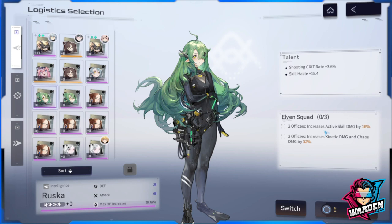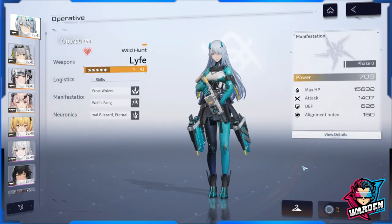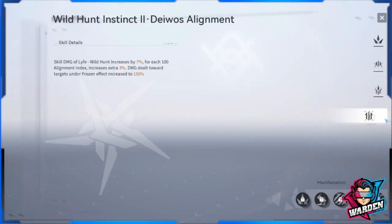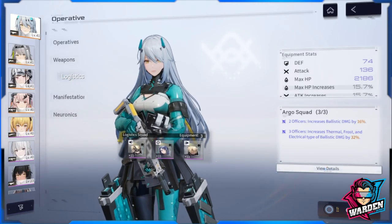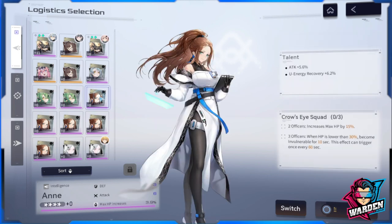Active skill is the fourth skill — just want to point this out so you won't have trouble distinguishing them. If you click on the operative, you'll see standard, support, and ultimate skill, and then your active skill. I'm assuming this is also your passive skill. Kinetic and chaos are still elemental damage types — take note of that. This pertains to HP buffs for logistics.